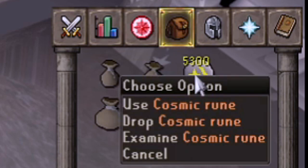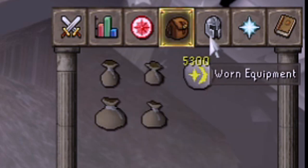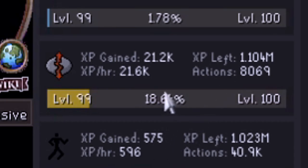Hour 2 is completed: 5,300 cosmic runes and 21,200 XP in runecrafting.